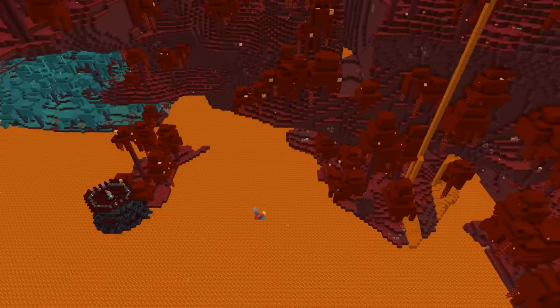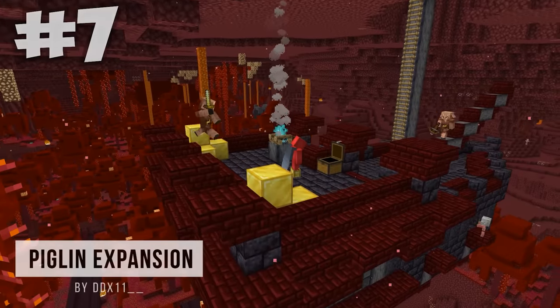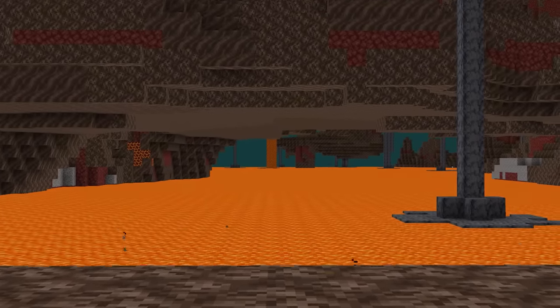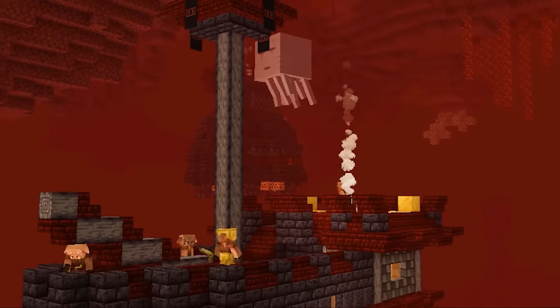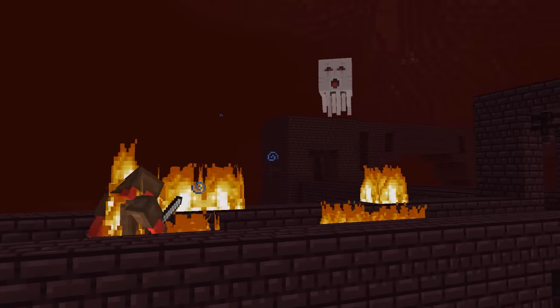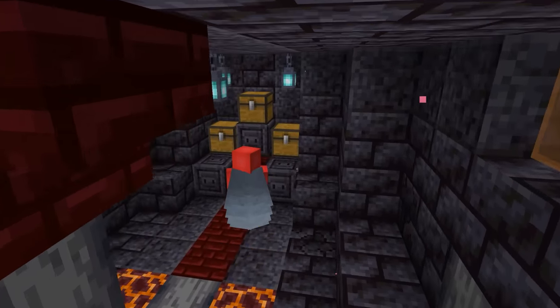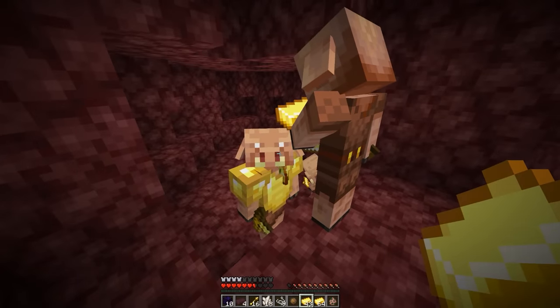It'll give you enough obsidian for a portal home, in case you didn't bring enough. But before we leave the Nether, we should be sure to check out one of these crazy Nether ships. These have been used by the piglins to travel over the massive open spaces in the Nether, and it probably helps them to have some chance against those ghasts, since those will constantly destroy everything they see. But if you're able to bridge to one of these ships, you'll be able to find some worthwhile loot inside. And after you grab all that gold, I'm sure you'll have no problem finding any piglins who are willing to trade with you.